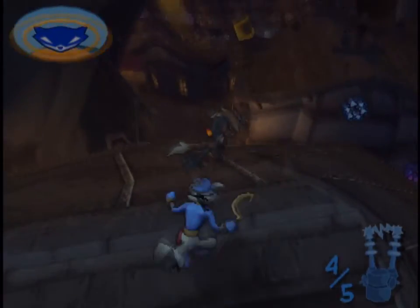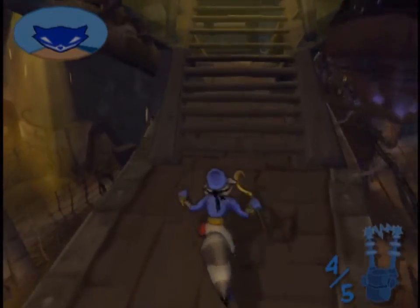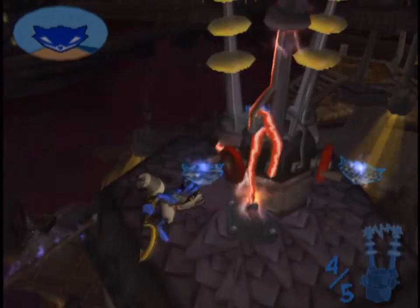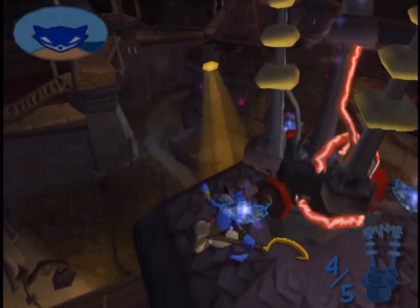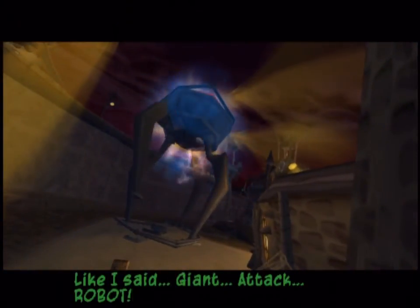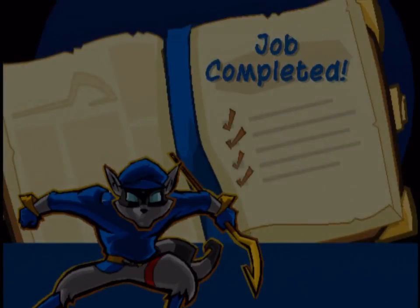Screw it, I'm skipping ahead. There's a bottle right there — might as well get that. All right, now let's try this again. There we go. Sometimes the game is just awkward like that — it thinks you want to go on one platform when you really don't. Come on, spin it. There we go — all five! Giant attack robot! All right, I'll give one to Bentley. He was right.